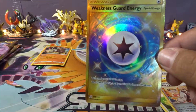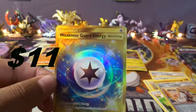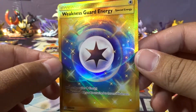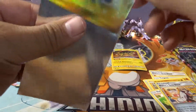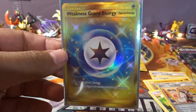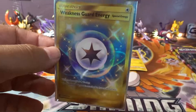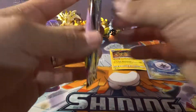Oh my gosh — is it me or are these blister packs packed with goodness? We just got a full Secret Rare Gold card — Weakness Guard Energy! Look at the gold on that, guys. I'm telling you, these blister packs are amazing. I don't know why, but these packs are loaded. This is only my second blister pack and I just pulled the full art in the first pack. What the heck!